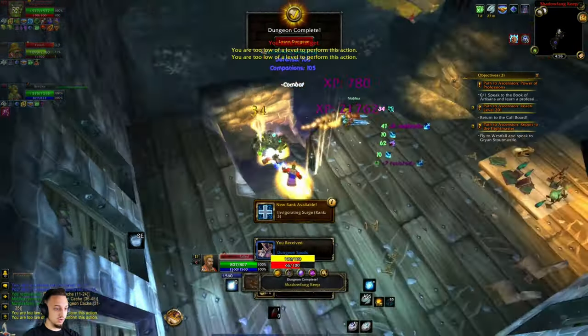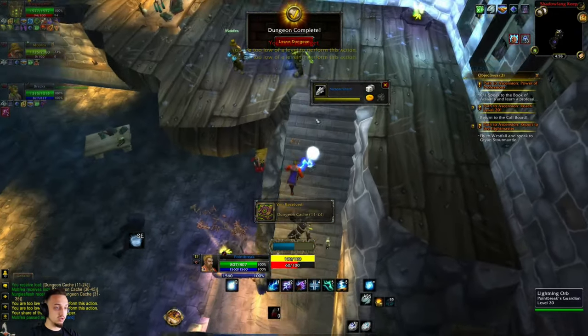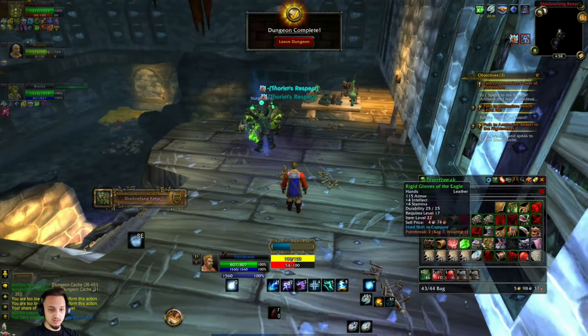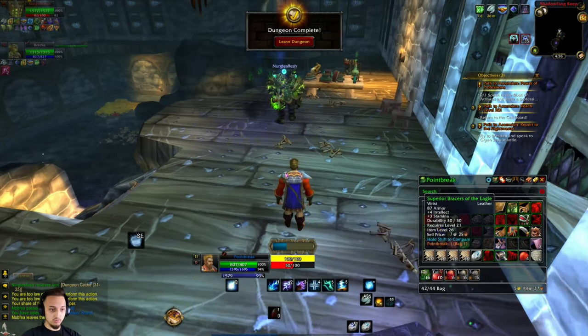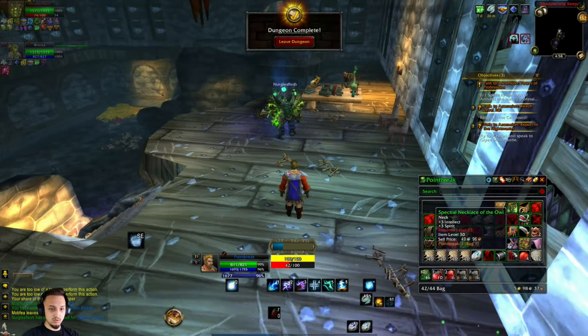We got him — nice! Level 21! Let's see anything good — this Meteor Shard is more damaging, and my staff gets a lot faster. All right, we can put our shoulders on, got some mantles and new bracers. We have a cloak and a necklace to put on too — a lot of intellect, which is great.